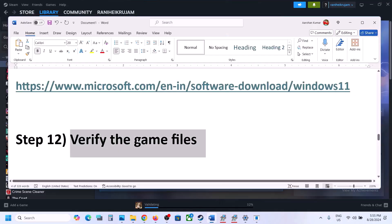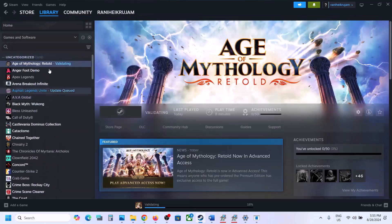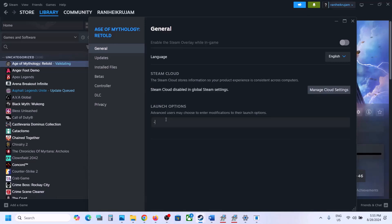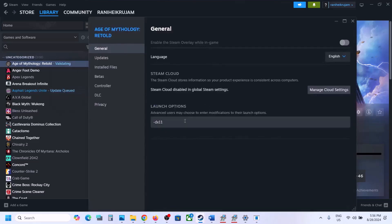The next step is to try DX11 or DX12 in the launch options. Go to Steam, right-click on the game, select Properties, and in the Launch Options box type '-dx11'. Launch the game and check. If not working, change it to '-dx12' and check. If still not working, remove the launch option and follow the next step.